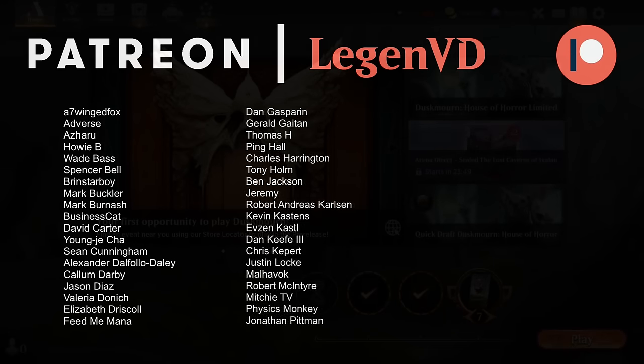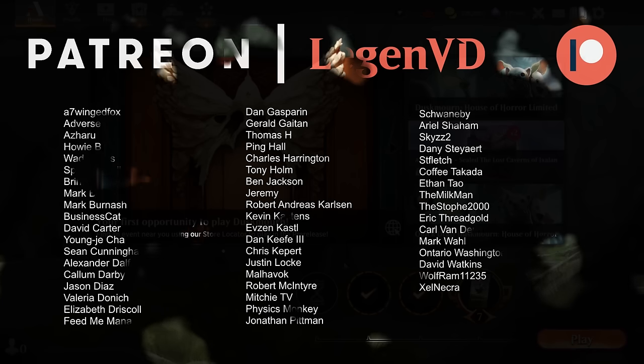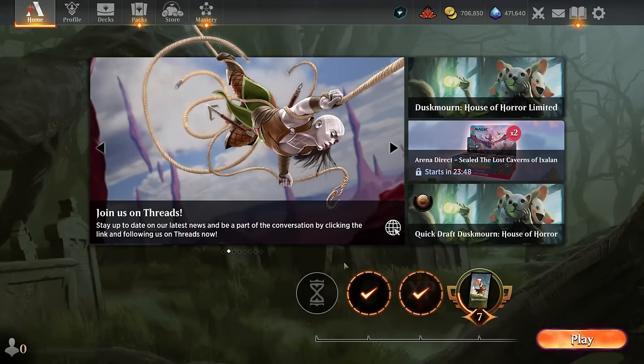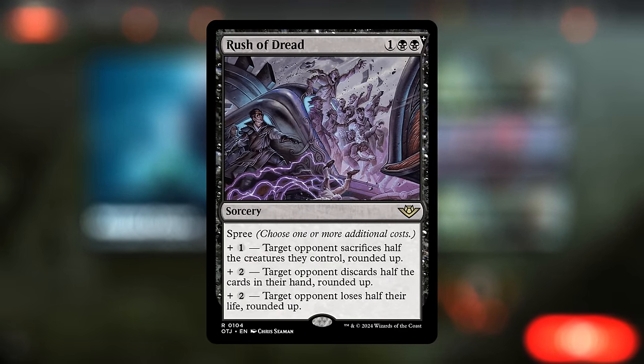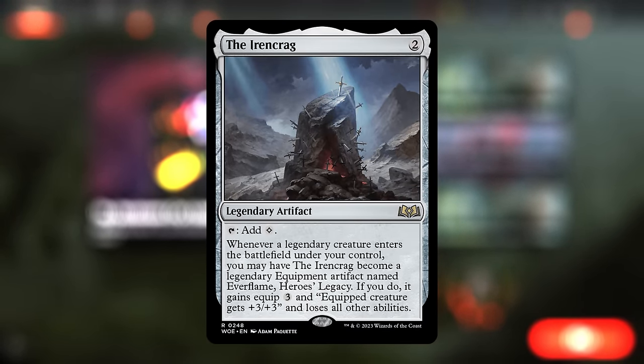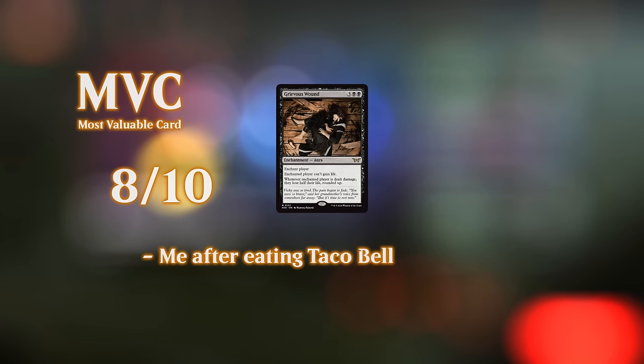We got to see our mono black demon combo deck in action — there are more ways than ever to combo off with Bloodletter. The Slasher is especially impressive as a recursive threat the opponent has to deal with multiple times, which may increase the prevalence of exile-based removal. Overall the deck seems quite powerful, games end quickly making it good for daily quests and ranking up. Some numbers could still be tuned — adding an Iron Crag for mana acceleration was considered — but the deck is functional as is. Thanks for watching and have a nice day!